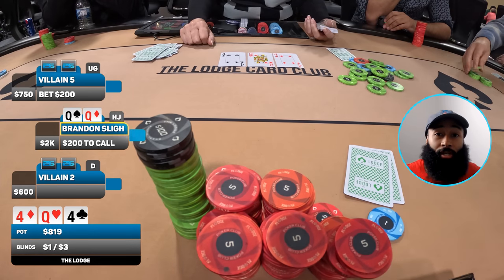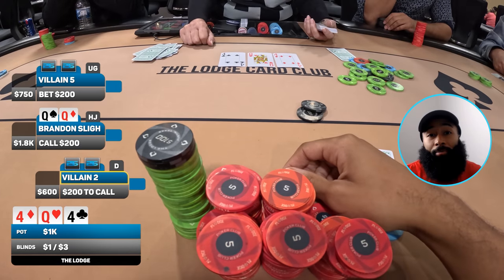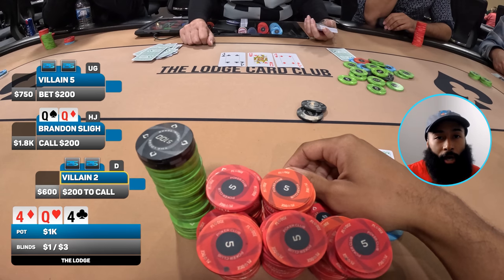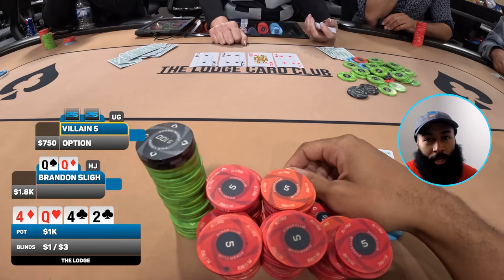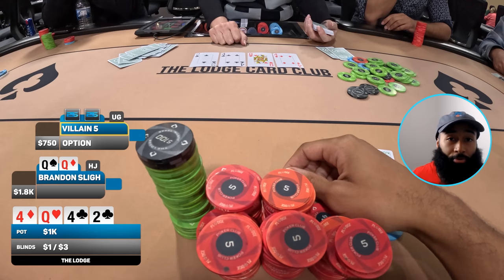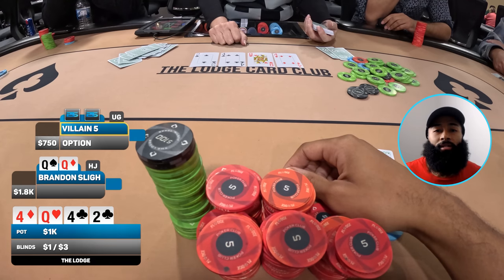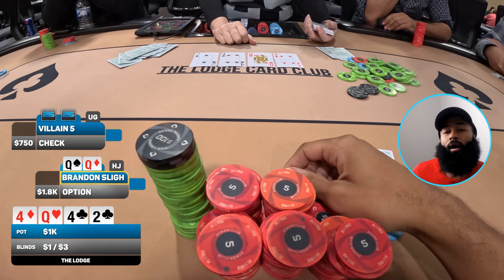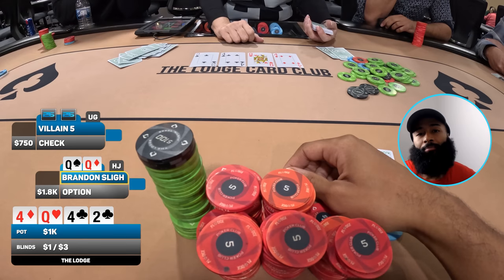I'm just praying button cold-called with some nonsense they'll continue with to give me more free money. Unfortunately button folds, so we're heads up. We go to the turn and it comes the two of clubs — rubber ducky on the turn, no problem. Hoping my opponent continues the barrel — let's hope they have kings or aces. They tank a little on the turn and end up checking. I see the stack sizes — roughly 700-750 behind — and based on stack-to-pot ratio I'm not betting the turn. I check back.